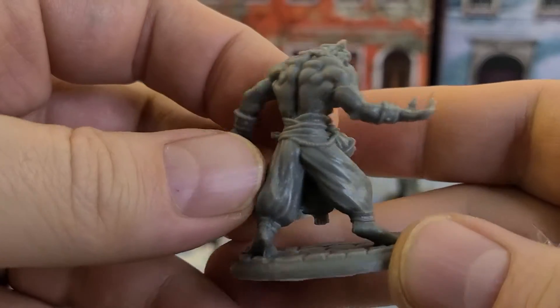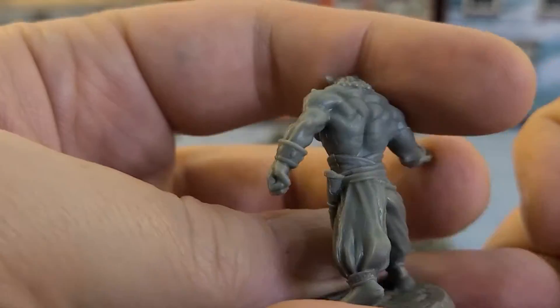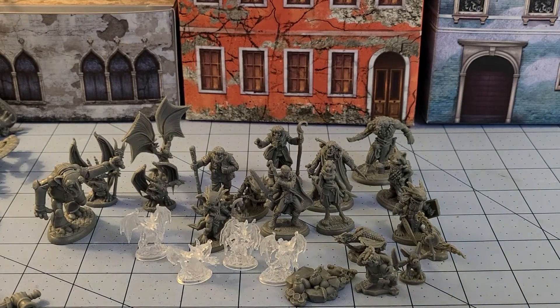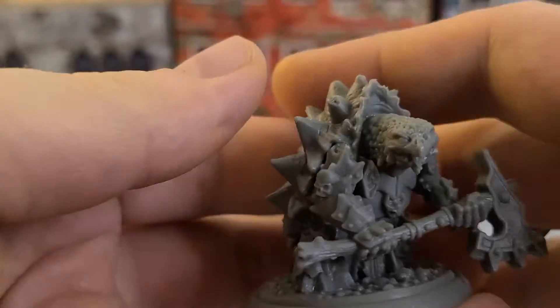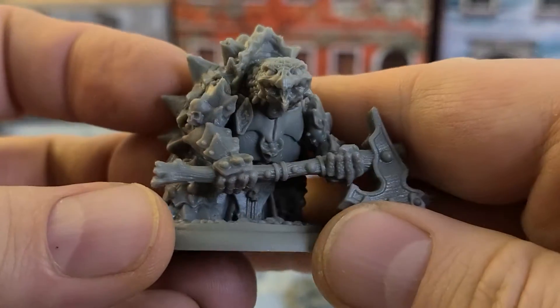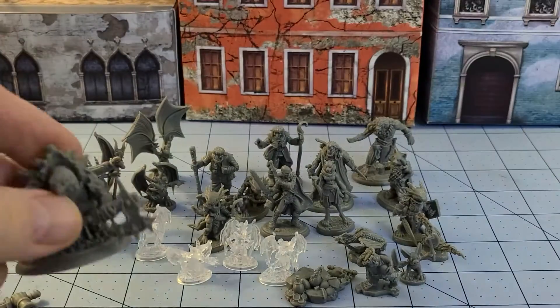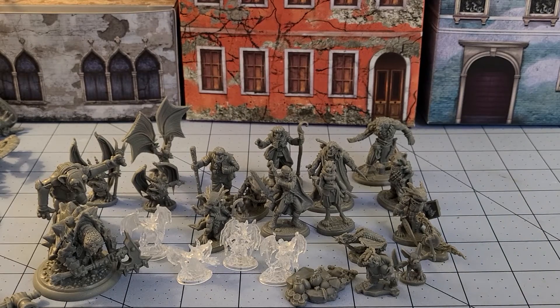A werewolf or a rakshasa — look, his hands are backwards. I don't know why I remember that. Actually, it would make a good were-monk if you didn't want to use him as a rakshasa, if I'm saying that right. And this guy — this is one of the reasons I wanted to get this kit. I really dug this total anti-paladin type guy. He's on a 40mm base and gets a special base. We will never know why.